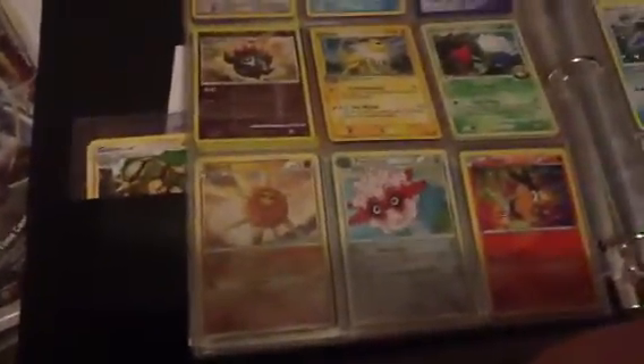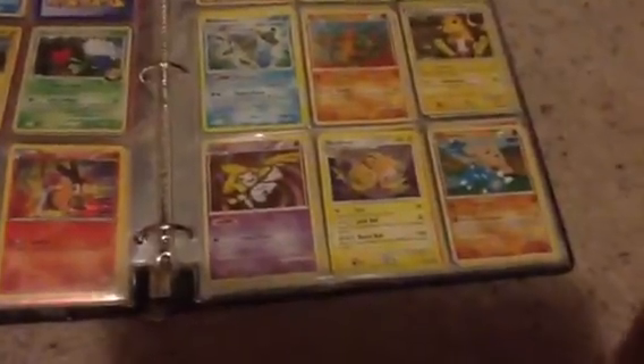Jolteon holo, Roserade holo, Solrock holo, Fortress holo, Togepi promo holo, Rampardos GL holo, Jirachi holo, Shiftry holo, Blastoise holo, Sudowoodo holo, Raichu holo, Jirachi holo, Raichu holo again, Hitmontop holo — these are all for trade.